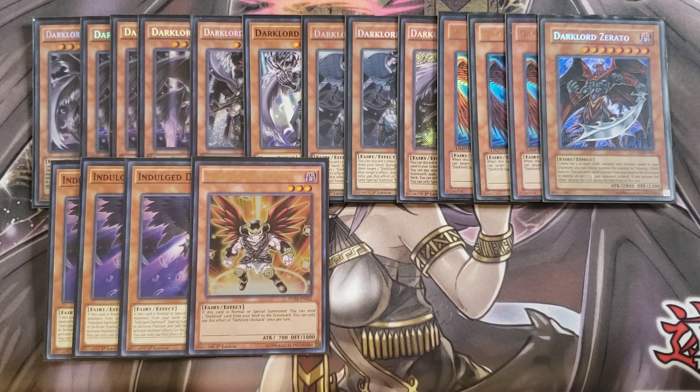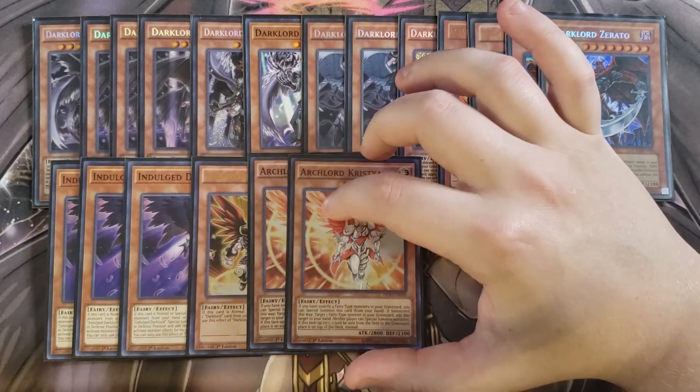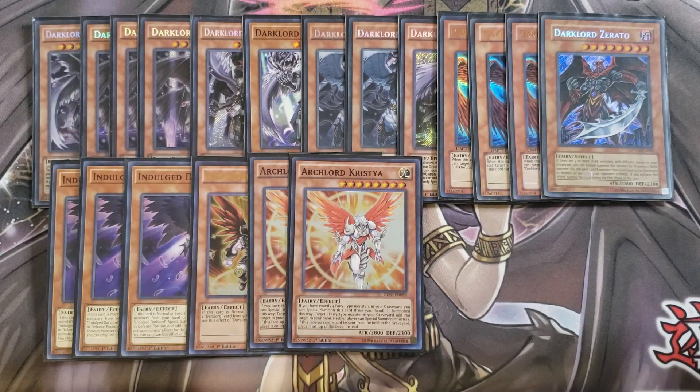We then play two copies of Ark Lord Christia. Ark Lord Christia is bonkers in this deck because you can special summon it if you have four or more fairies in the graveyard, and then neither player can special summon while this card's on the field. It's really easy to put four fairies in the graveyard with this deck, and once you summon this card to your side of the field, you're basically shutting your opponent's entire field down.